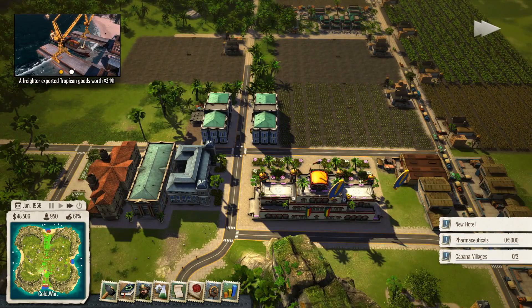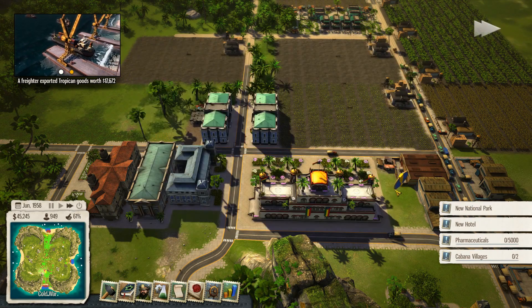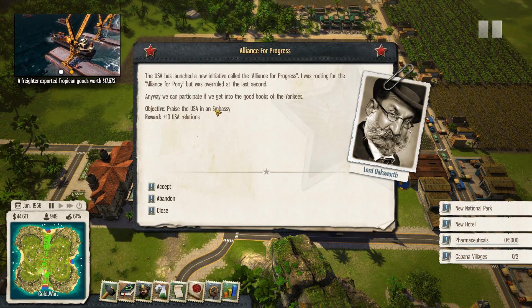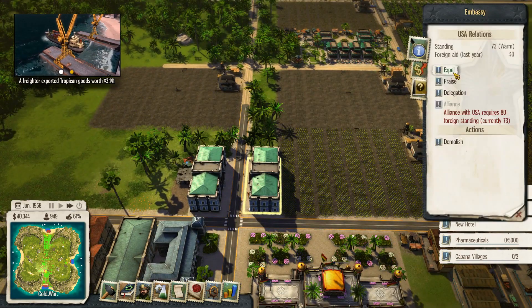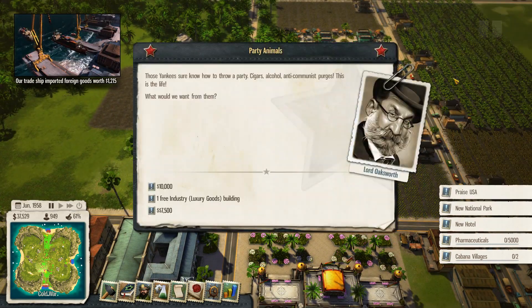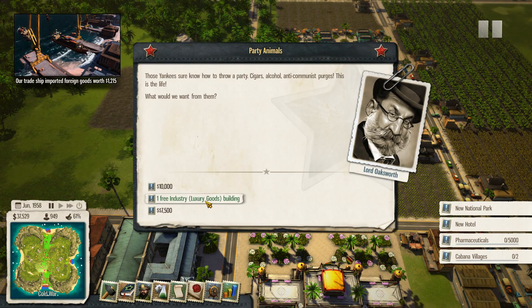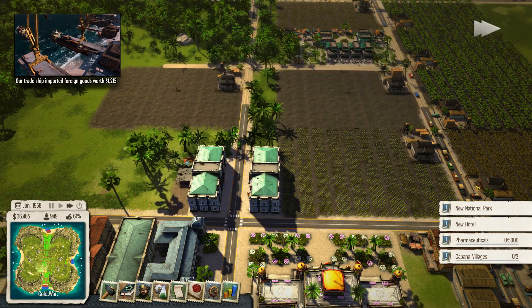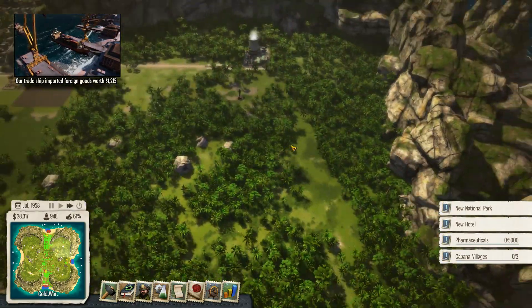We've unlocked airport - sweet! Build a national park. Yeah, I haven't got a problem with doing that. And praise the US Embassy. Let's start getting on with some of these then. So let's praise them. Accept. What do we want from them? 10,000 or a free luxury goods building. Yeah, we're going to take a free luxury goods building because guess what? We're going to put in our vehicles plant.